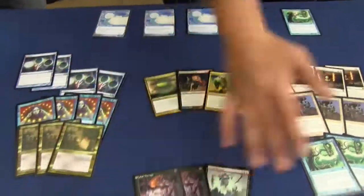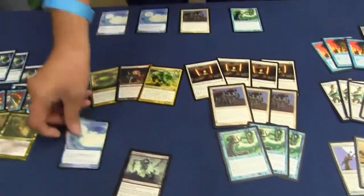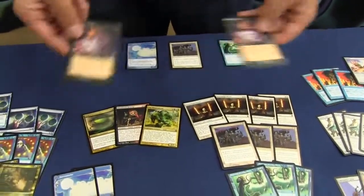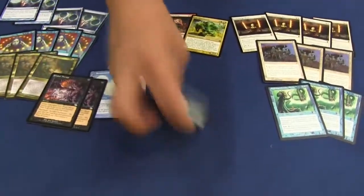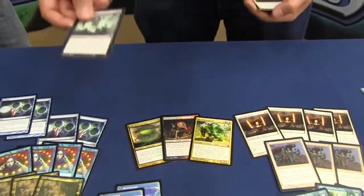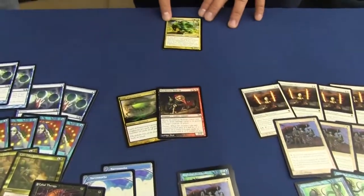Pretty much the rest of the cards are in your graveyard. What I can do is spend the first two Narcomoebas casting Cabal Therapy on my opponent for free, getting whatever interactive spell he has in his hand out for free. Then I sacrifice the next three creatures to Dread Return, also for free, and target the Mimeoplasm — one of the Commander cards.